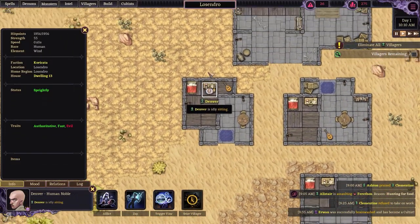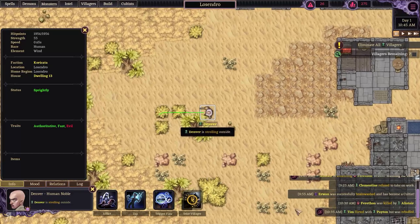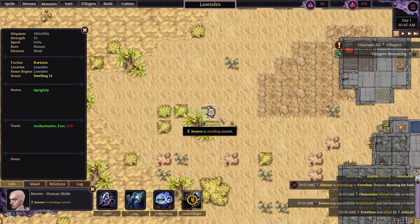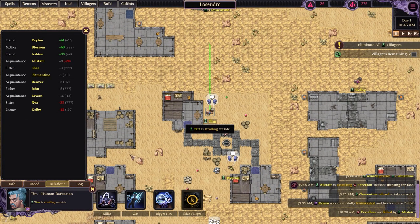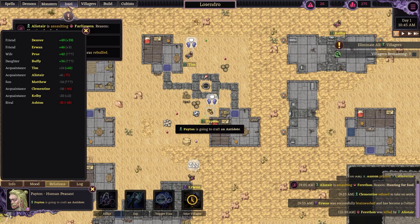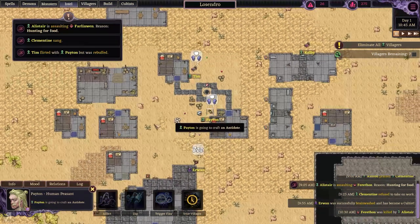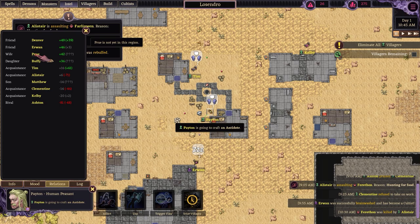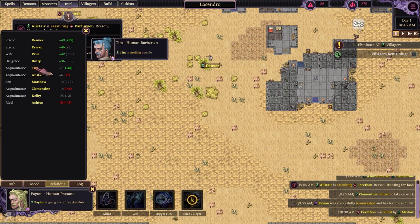Just going to let time pass and then pick up this fellow to be brainwashed. Tim flirted with Peyton — checking who's married. Tim is married but he was rebuffed by Peyton so it makes no difference. His wife Prue is not yet in this region and his daughter is also not here. Tim doesn't have anyone here that will be too bothered about it. Kelby is actually his enemy.